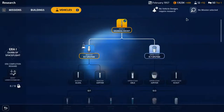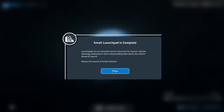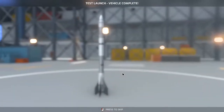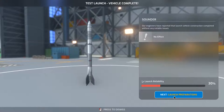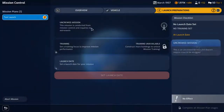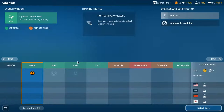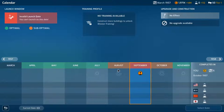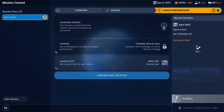The small launch pad is completed. It's 30% reliability. Going to launch preparations — it's uncrewed, no training yet. The optimal launch date is in April at 30%. Let's go in the green and select April, then confirm mission setup. It'll launch in one month.